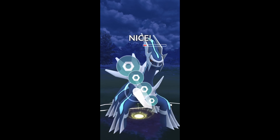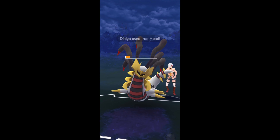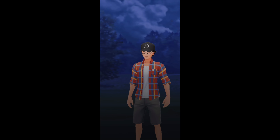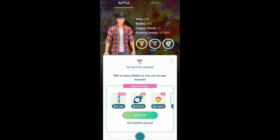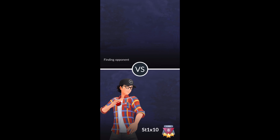We switch in our Dialga. It's got an Iron Head ready, and we're going to hit that — boom, Giratina's down for the count. Thanks, Gigi's trainer, for that battle. Moving on to the next battle here — you can see I'm running the team: Dialga, Rhyperior, and Togekiss. It's a team I'm going to run in all these battles.